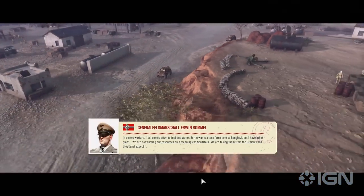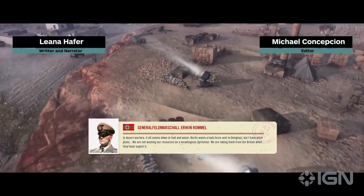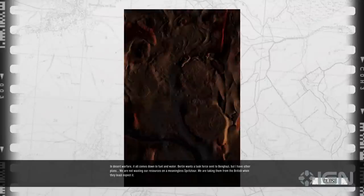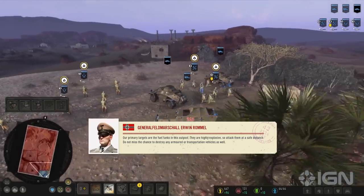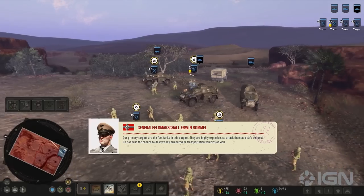North Africa in Company of Heroes 3 isn't just a different campaign structure and a sandy color palette. Compared to Italy, where the might of the U.S. and British forces keep your offensive churning along, the Deutsch-Afrika Korps often has to make a big difference with smaller, undersupplied forces and whatever they can find lying around — sometimes literally. In this brand new exclusive mission, Desert Route Raid, we went hands-on to see the kinds of challenges the dunes can throw your way.